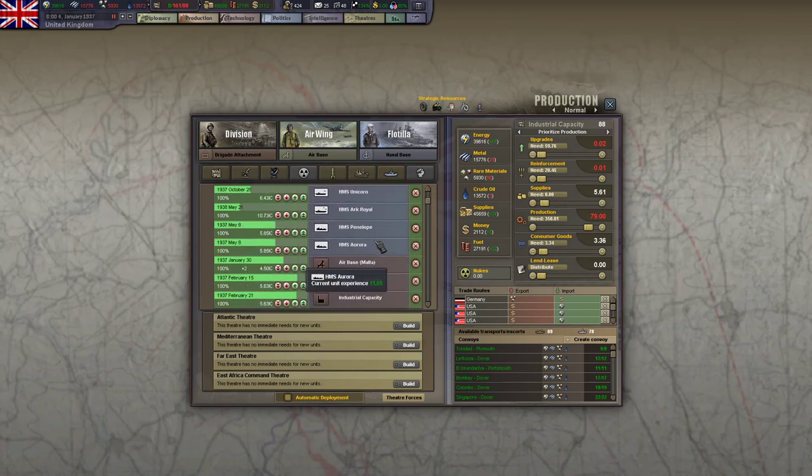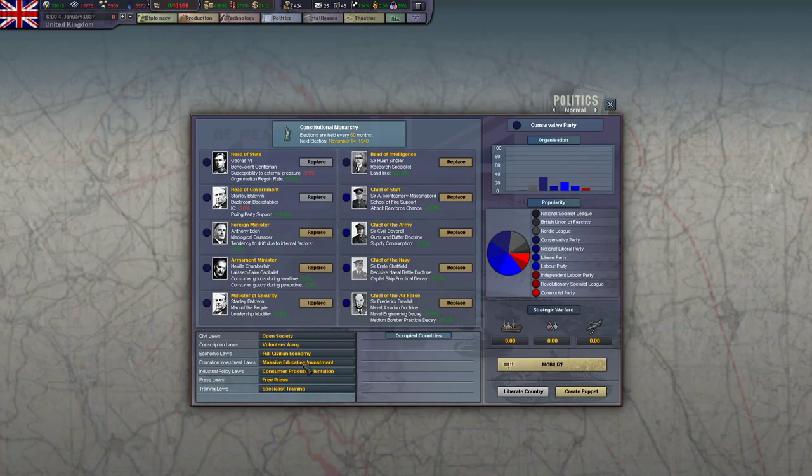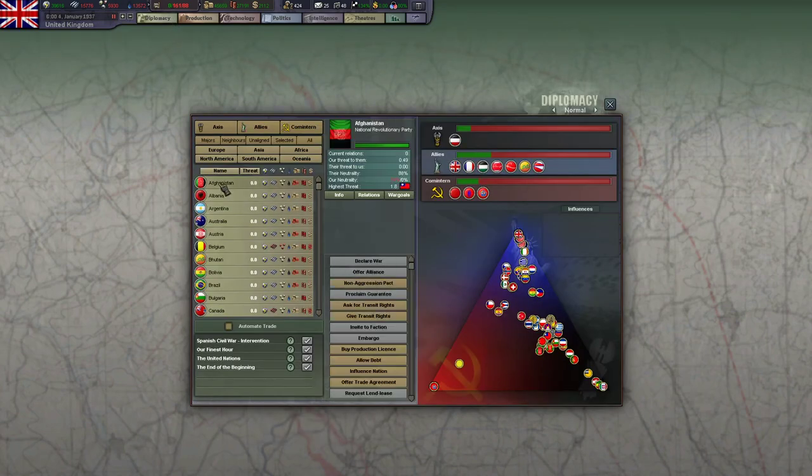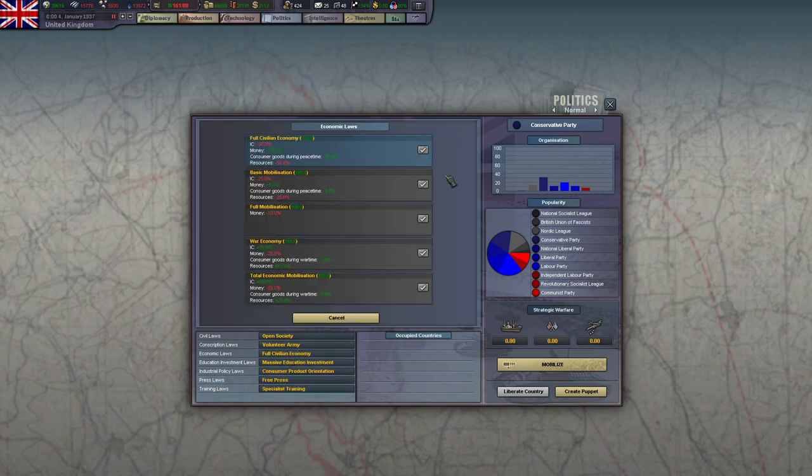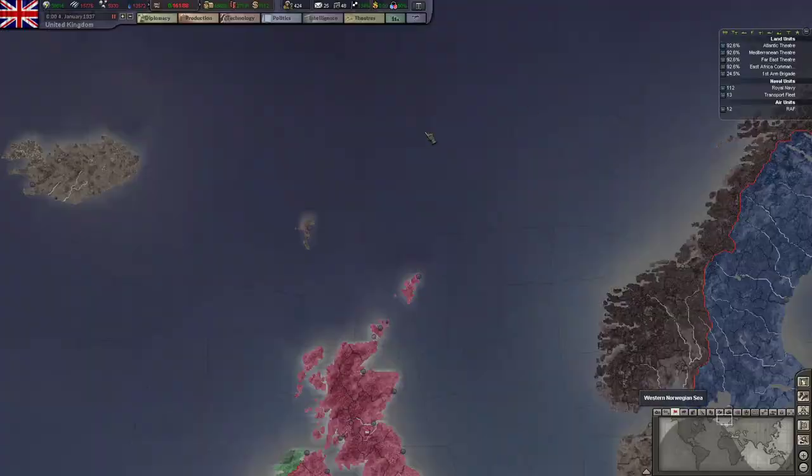I want to take a look at what's going on in our production queue. It's been a while since I opened up this file. We still have the most basic laws, so that's going to be the next big deal — changing our laws. I can see our neutrality is at 74.2, and to get to the next law, once we're below 70, I find that as the UK you can generally pass this first law in about March, so that'll be coming up real fast.